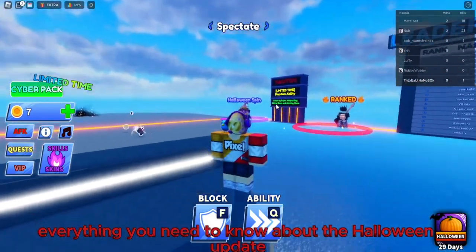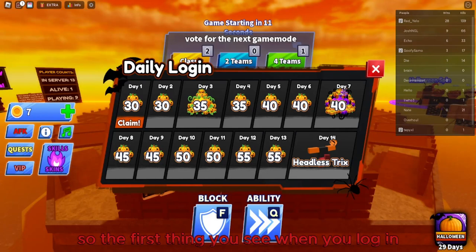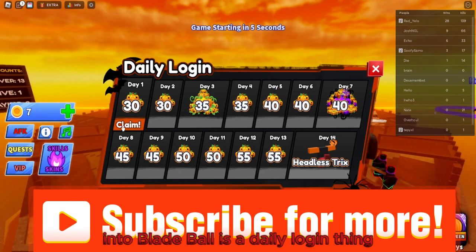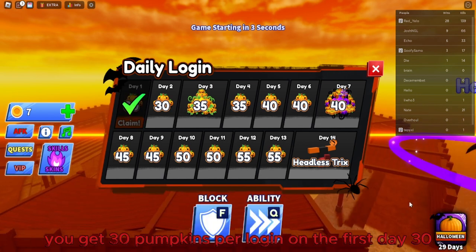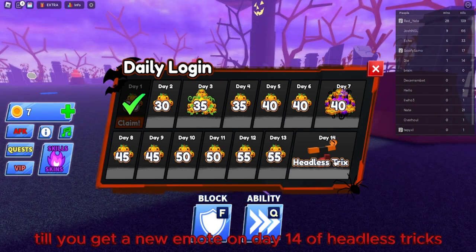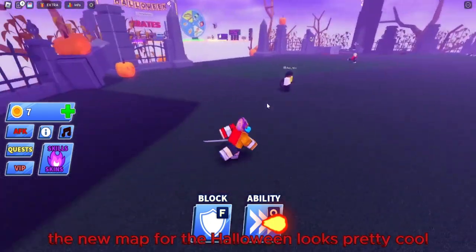Everything you need to know about the Halloween update in Blade Ball. The first thing you see when you log in is a daily login reward — you get 30 pumpkins on the first day, then 35, and it keeps going up until you get a new emote on day 14.